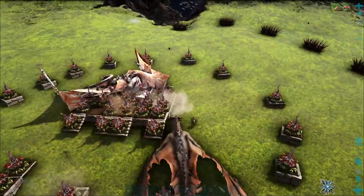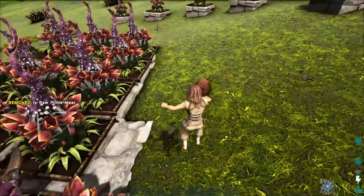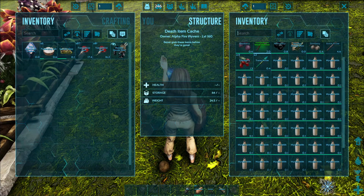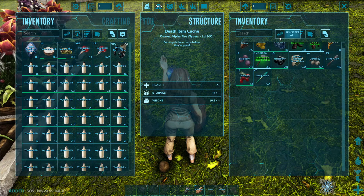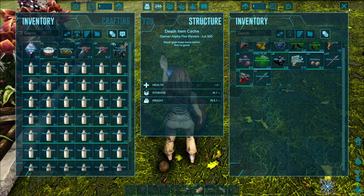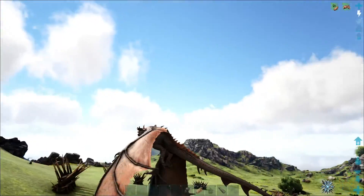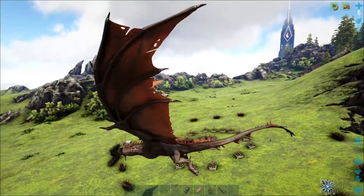Let's go grab him — he's all jiggly. Okay, yay — wyvern milk, tons of it! We'll transfer all that to my inventory. I grabbed some preserving salt, and that doubles our spoil time — or maybe a little bit more — so we're at five hours. By the way, when you put it in the refrigerator it takes the spoil time to about ten hours.